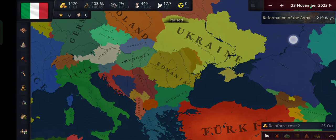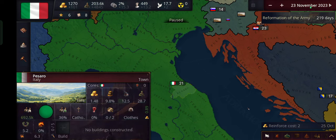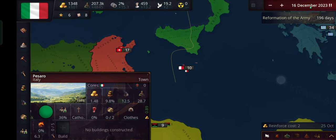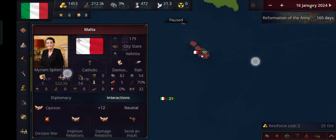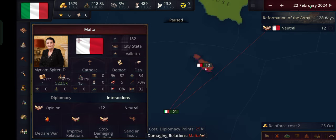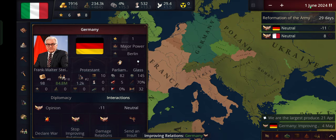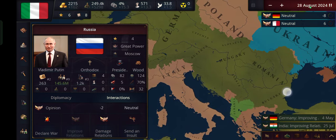Let's pause the game. According to the map we also need to take Malta, so I'm going to take Malta. Let's speed up the game and click on Malta. By the way, if there's any sound in the background, sorry — I don't really have any control over that. Let's try to improve relations. A lot of people don't want to improve relations with us — that's a problem.